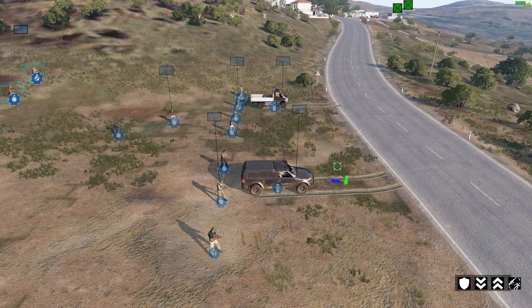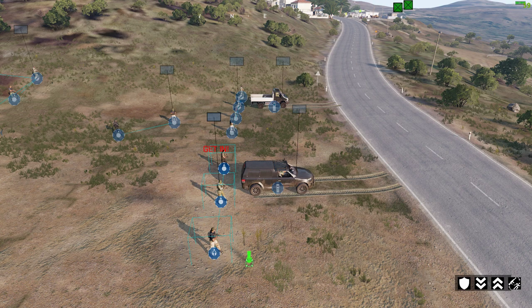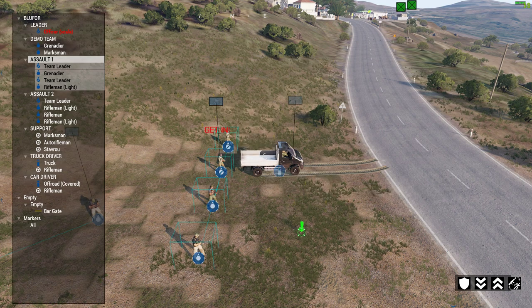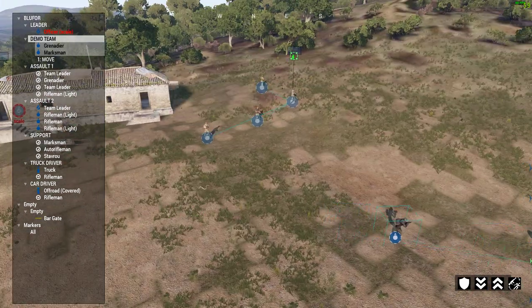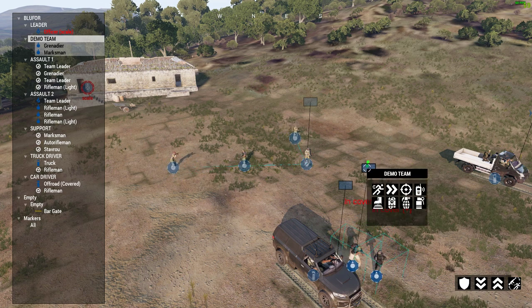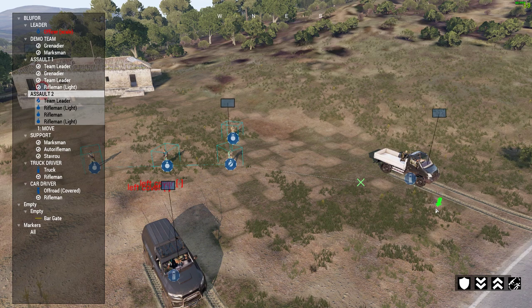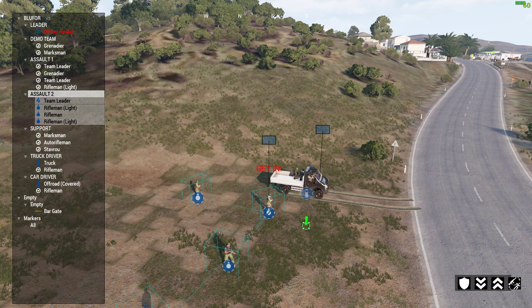We need to get these guys to load into the vehicles. Select a squad, hold over the car icon — you've got form up, get in, and supply. Form up means hide behind the vehicle. Left-click on get in and they'll get in. Same with the truck: click on the squad, get in. If they're not close enough to the vehicle they won't get in, so move them closer first.